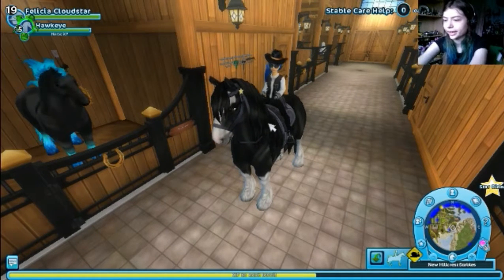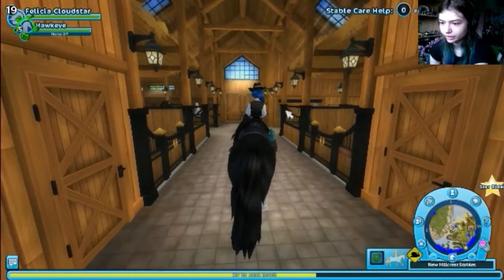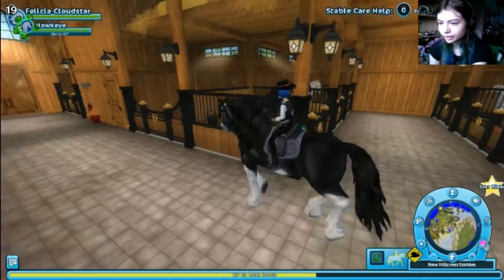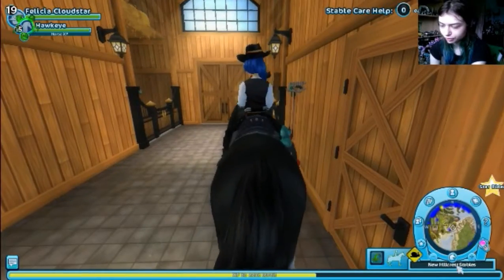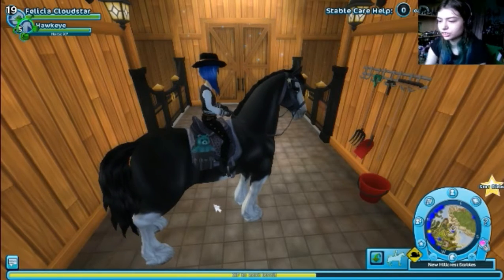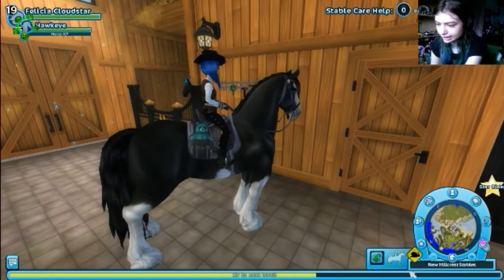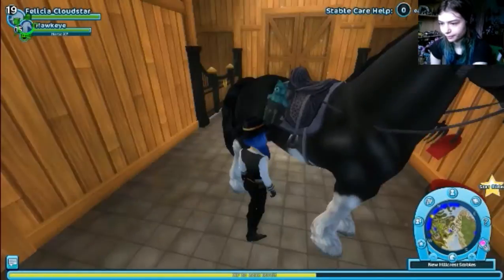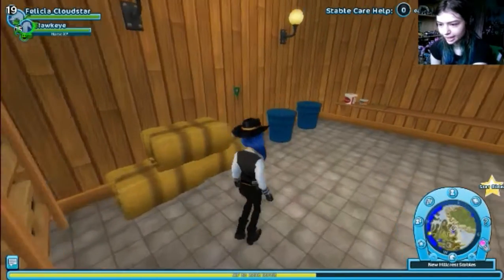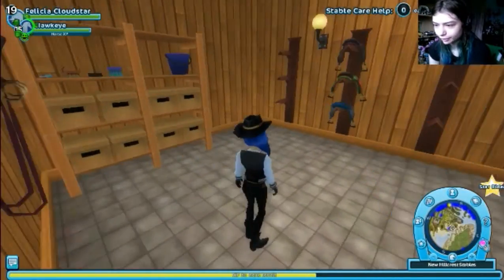All the other horses are that way. And when you upgrade the stable, everything expands that way instead of maybe the other way. They should have had these two empty rooms moved to the end, and have these two stalls next to these two stalls, instead of having them back there. Because these rooms — you really can't do anything in them. This door just smashed me. It's supposed to be like a feeding room, but you can't do anything in here. Just an empty room. And then you have this one, which is supposed to be like a tack room, but you can't actually use it.